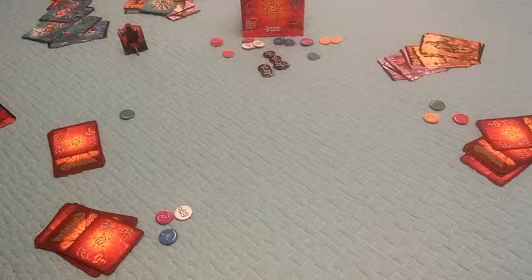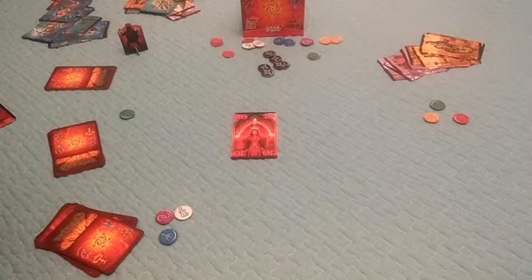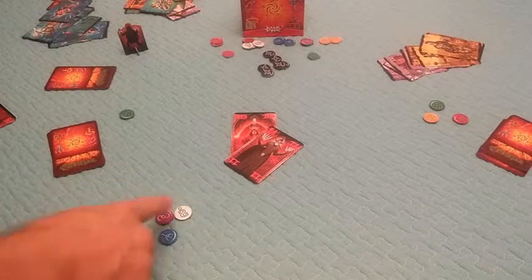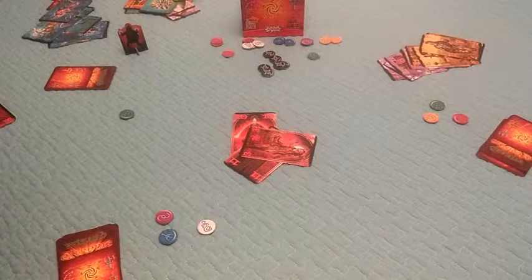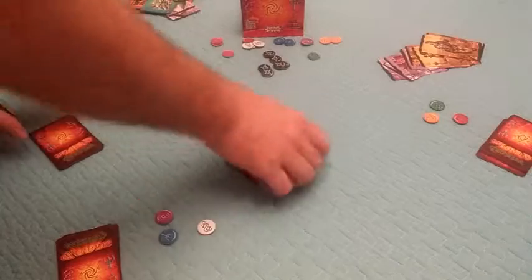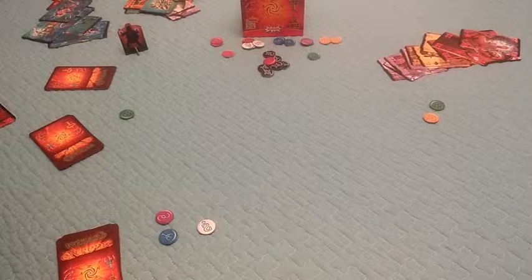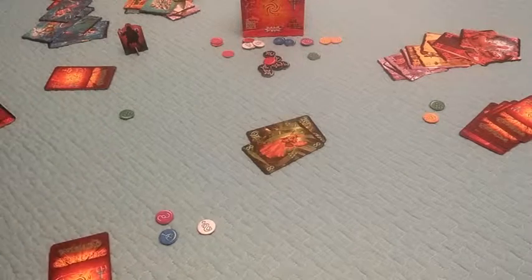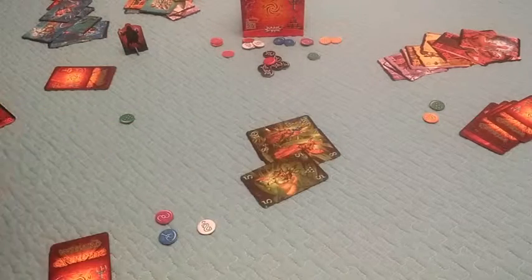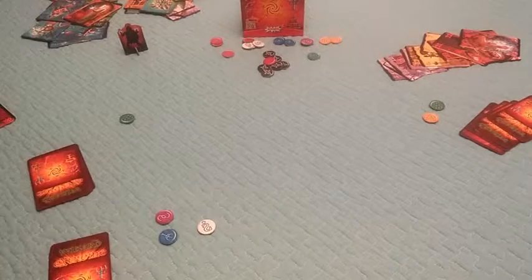The Saboteur leads a red 10 — nothing can trump reds, so it's just the highest red. One player throws his 11 red hoping no one has a 12. Another throws a three. The last player only has a six red, so the 11-player takes it and gets rid of his red token. He then leads a 10 green. Players throw an eight and a five green. The Saboteur has no green, so he throws a trump red and screws everyone over — Saboteur leads again.